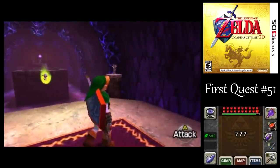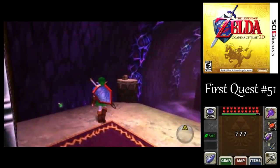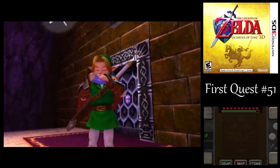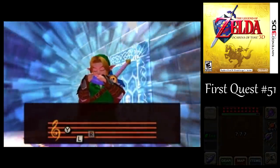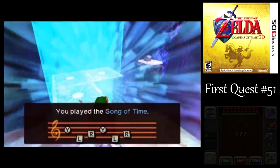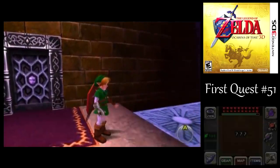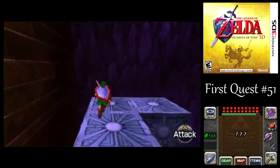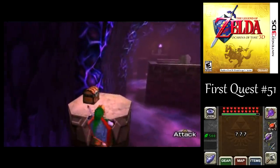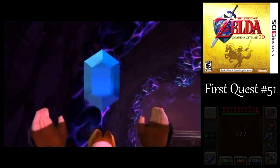Whoa! How am I supposed to get around this place with all these pits here? Navi seems to have noticed something there. Gotta play the Song of Time here — well, you don't have to, but it makes getting over to that chest in the upper right a lot easier. Although I suppose you could just hookshot over to it, and that would work too. But yeah, I just thought I'd show off the Song of Time blocks there.